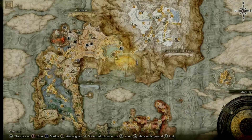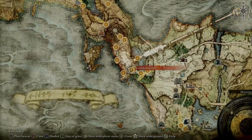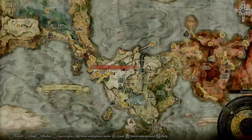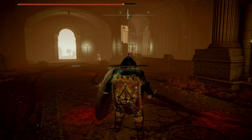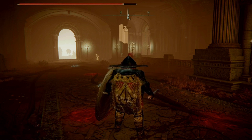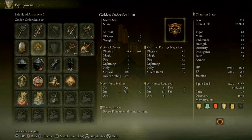You can get this seal by going to the Rampart Tower and then going down the lift. Go out past the enemies, go to your left, go out the door, make another left, and grab the Stone Sword Key. In there you'll find the seal and also another prayer book as well.